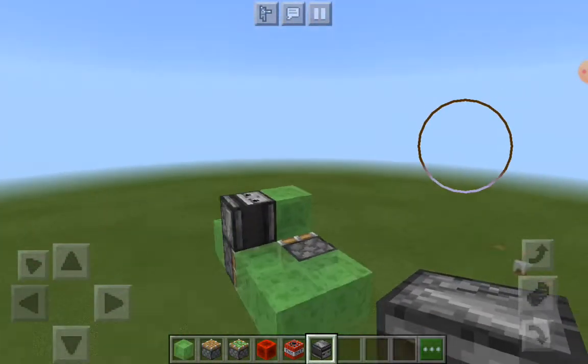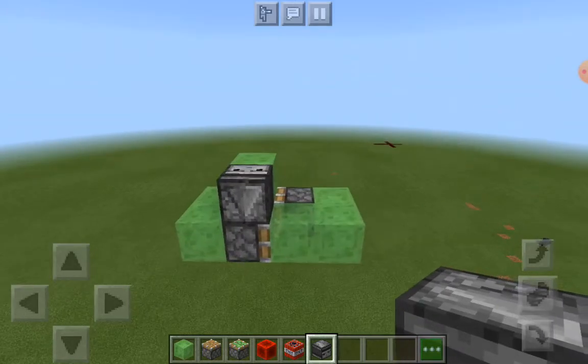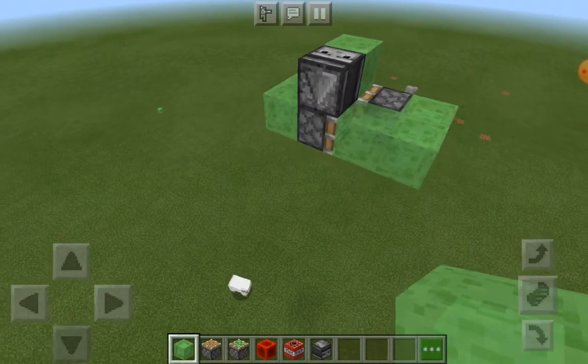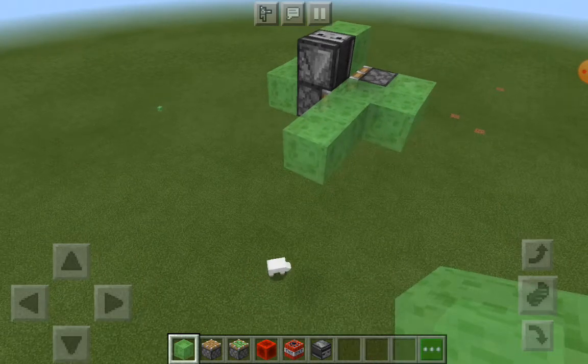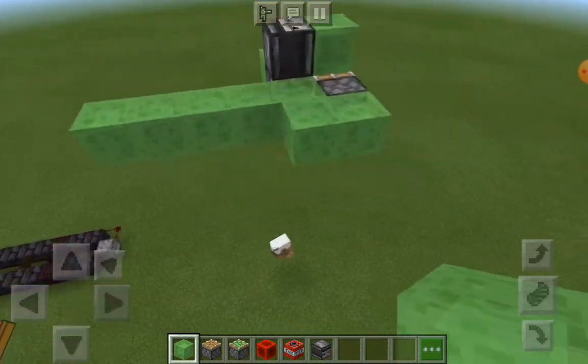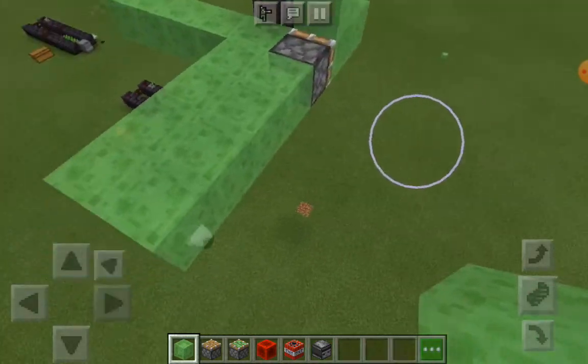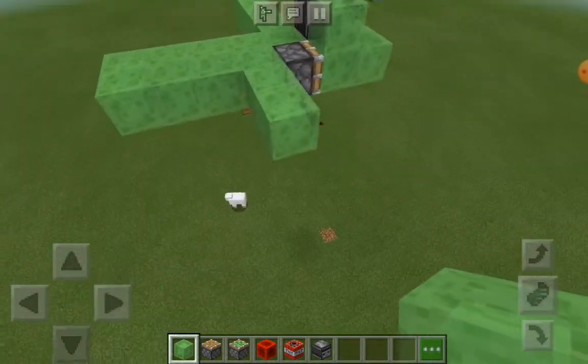Then delete the first two. After you hear the noise of the pistons move, it should be looking like this. The first thing you gotta do — you can't put the slime block in front of that piston, that's going to be a problem. So all you gotta do is simply place four blocks like this and also expand it from the back, then also place one right here.